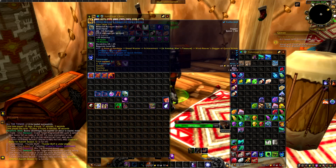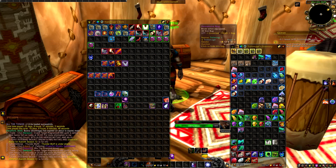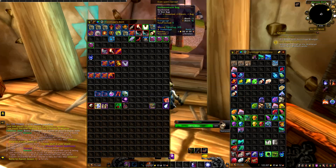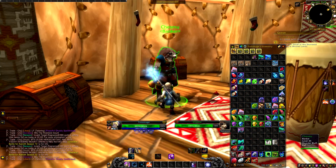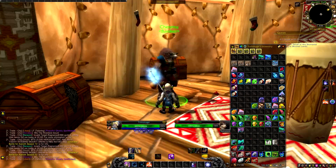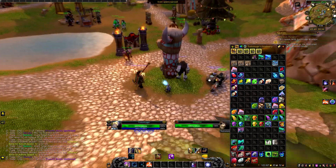The second thing I suggest you do is go to your bank and buy all the available slots — buy all of them and add bags in every single slot. Myself, I keep BOE stuff that would take space on different characters, or stuff I need to store for a long time. If you can't afford big bags, you can buy Netherweave bags — they're quite cheap, I think they're under 20 gold each. If you have those four bags filled with Netherweave bags and also fill the entire bank with them, you'll have plenty of space.